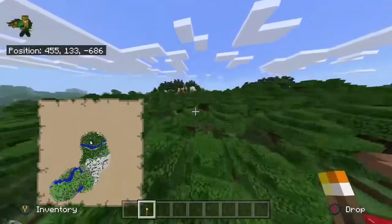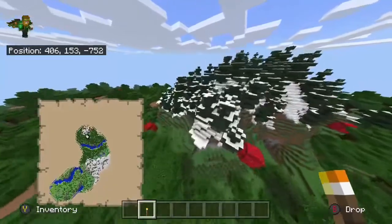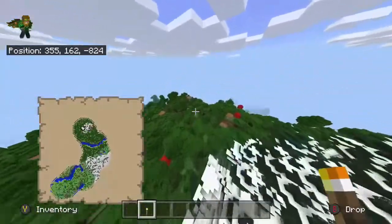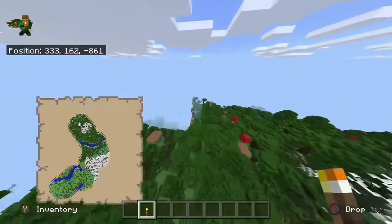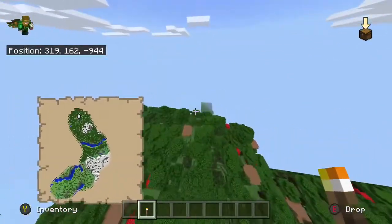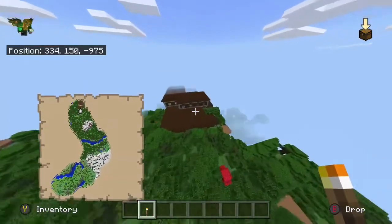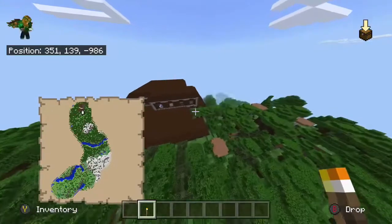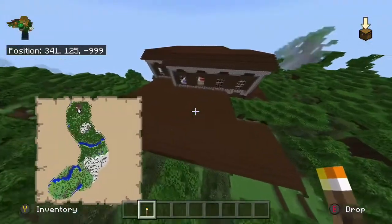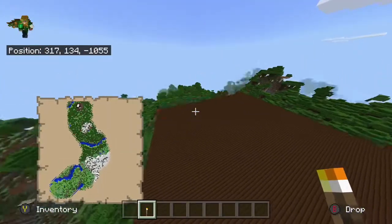The mansion isn't really too far either. I'm just going to go past one of these other snowy biomes and it should be right over just past that — right about here. It's kind of an oddly shaped mansion too, if I say so. The layout's kind of strange compared to most of the ones that I've seen.